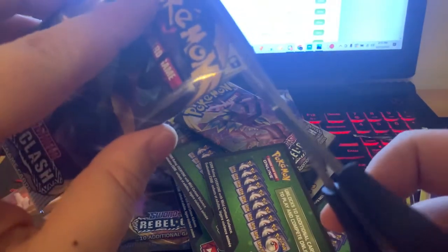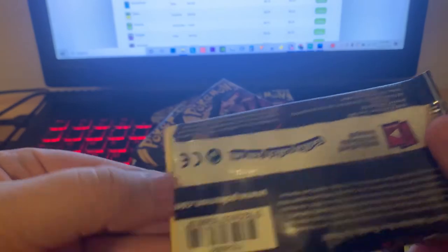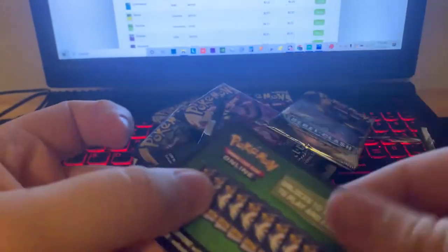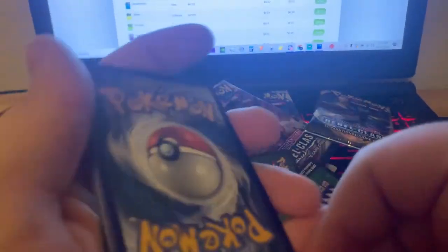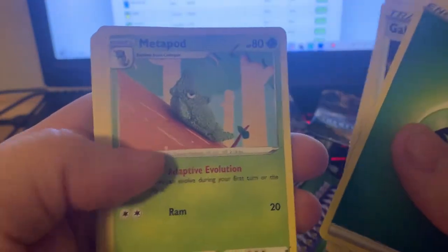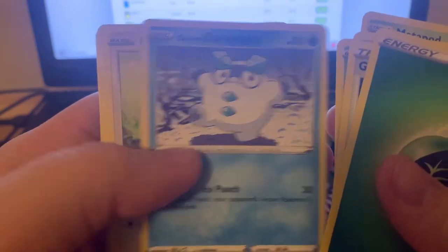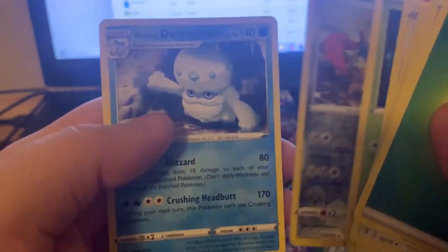We are getting very skunked on these packs. This is probably one of the most unlucky packs I've ever opened in a while. Galarian Mime, Bronzong, Metapod, Applin, Galarian Daramaka, Bunnelby, Volpex, Phantom, Reverse Zacian this time, and a non-Holo Galarian Darmanitan — yet again.